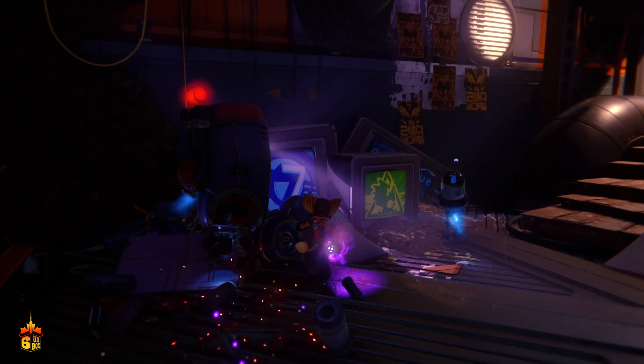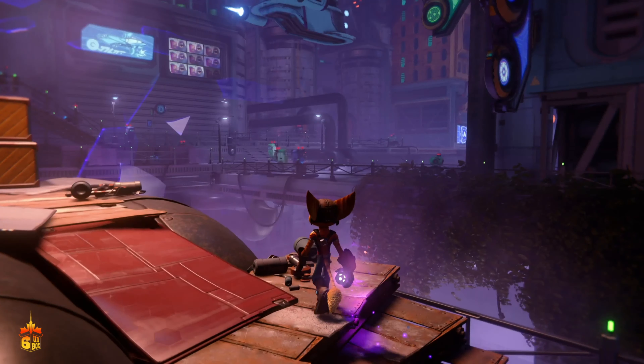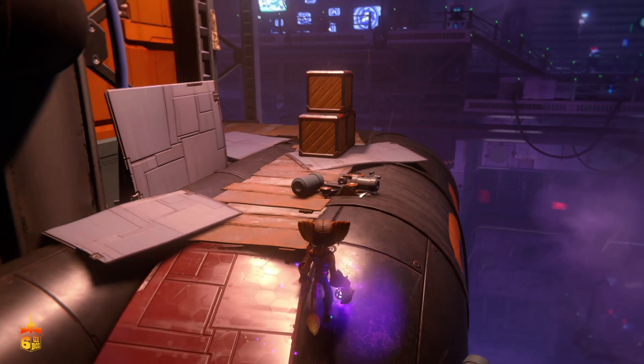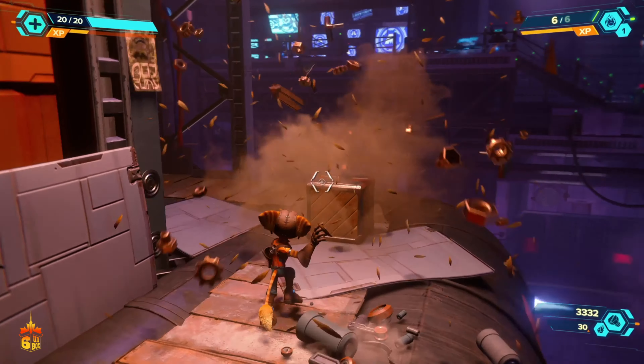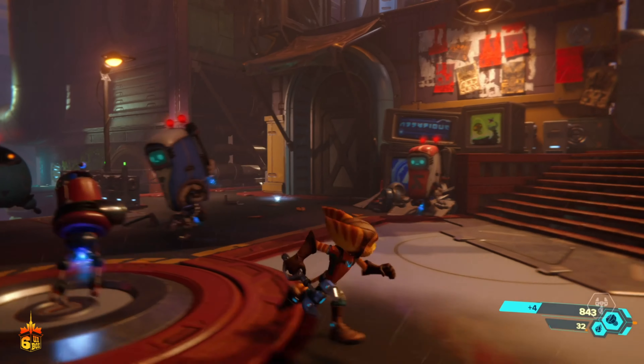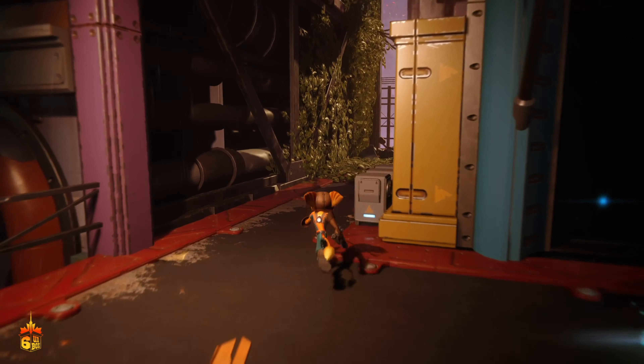19 years ago in 2002, Insomniac Games released the original Ratchet and Clank, a vastly different game from the Spyro the Dragon series they had created before. Insomniac's goal with Ratchet and Clank was to create a 3D platformer-shooter hybrid. In creating Ratchet and Clank, Insomniac gave PlayStation two of their most popular mascots. Now here we stand in 2021 and our heroes are back at it again.